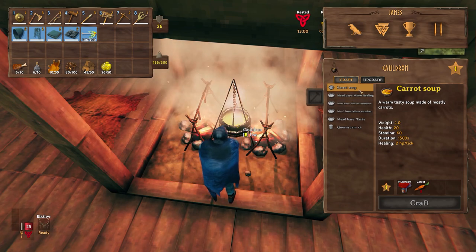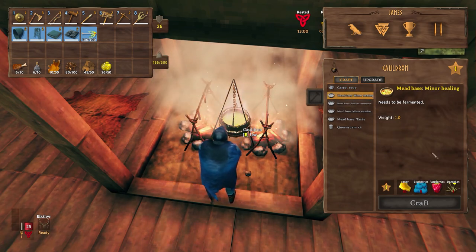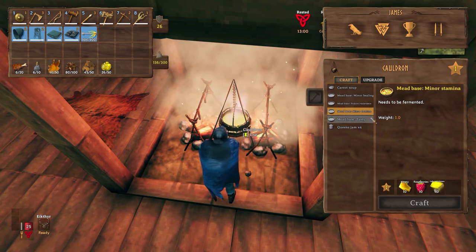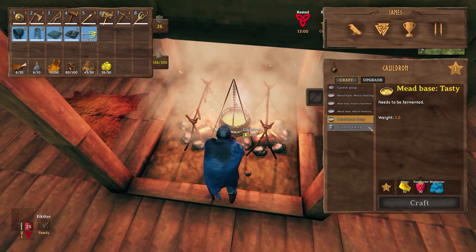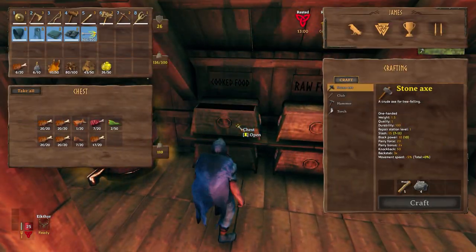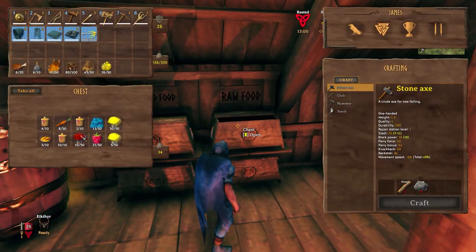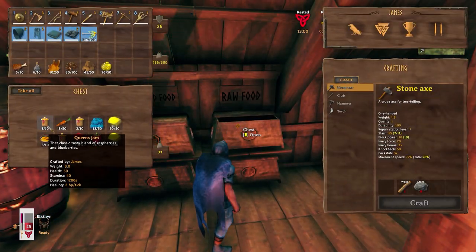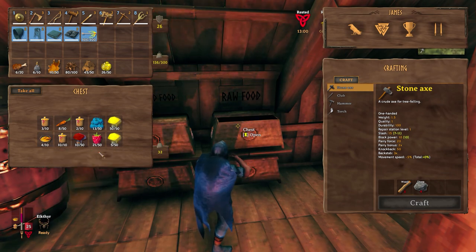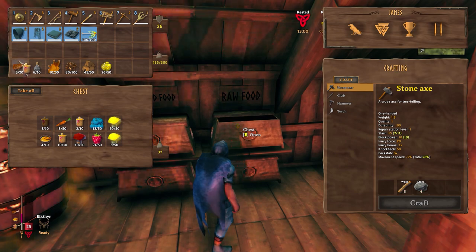Coming over to the cauldron, you can see what recipes I've got access to: the carrot soup, which is quite a good buff for our character. These are all the meads that we could craft, and of course the queen of jams as well — that is quite a good recipe to make. We'll be taking some of these along with us. Improved foods are just giving us a better health rating, so that combined with some meat as well — as you can see our health bar has gone up considerably.